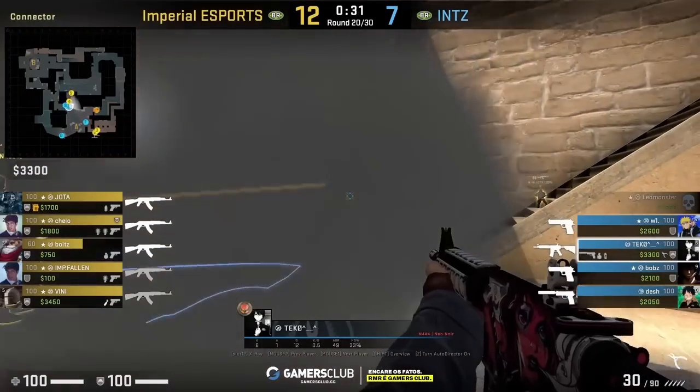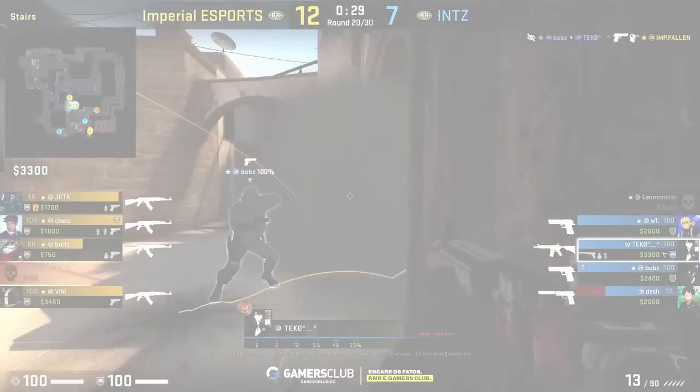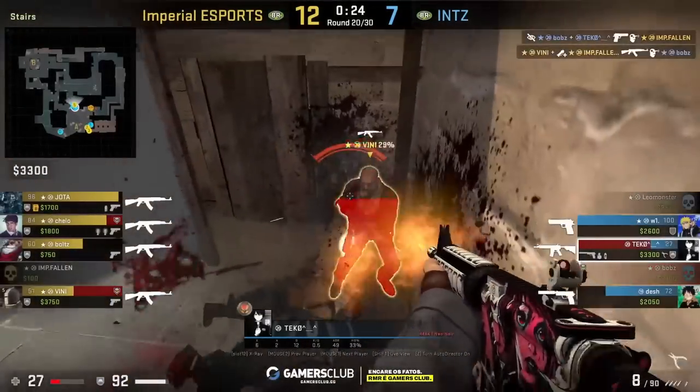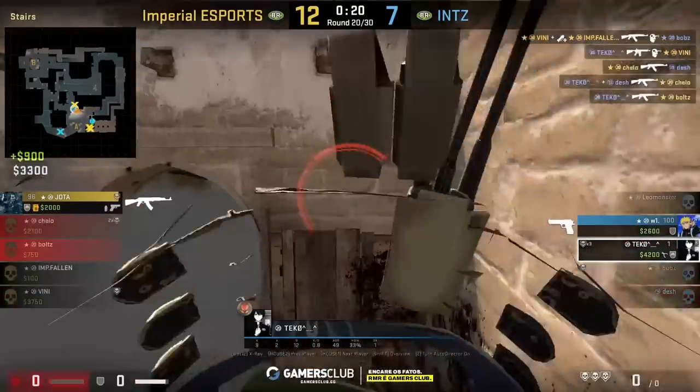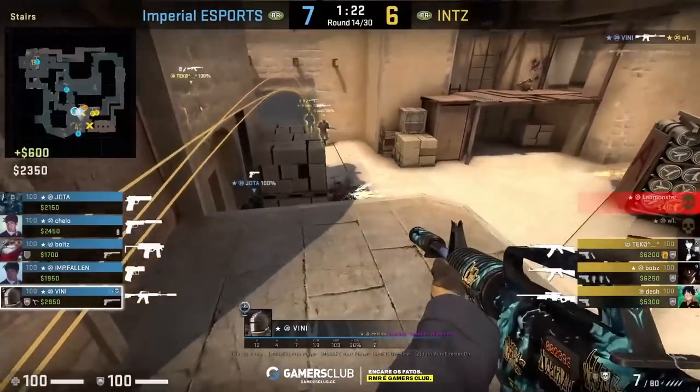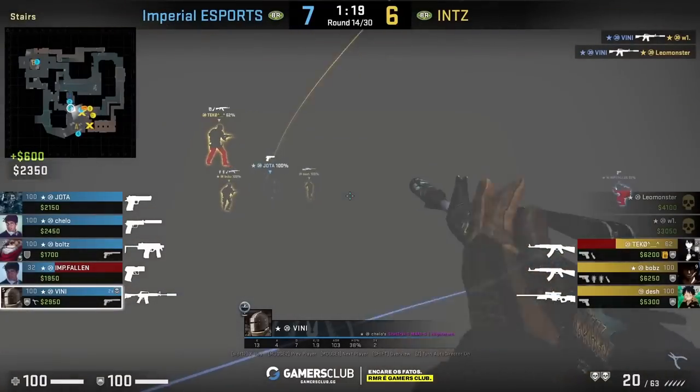If you have a safe rifle on the CT side of Mirage, you need to put this player towards the jungle window side area, as this is a hot spot for the map. There are so many rounds and clips of a player with the safe rifle in these positions that will win you the eco round.